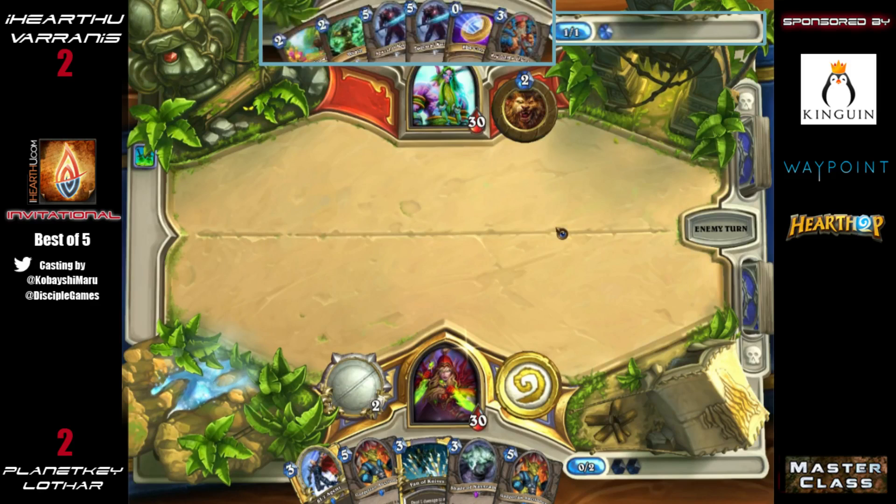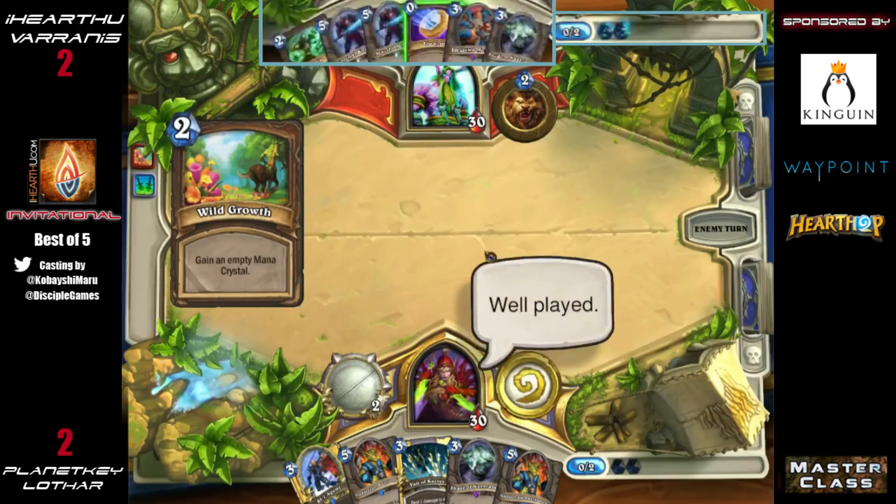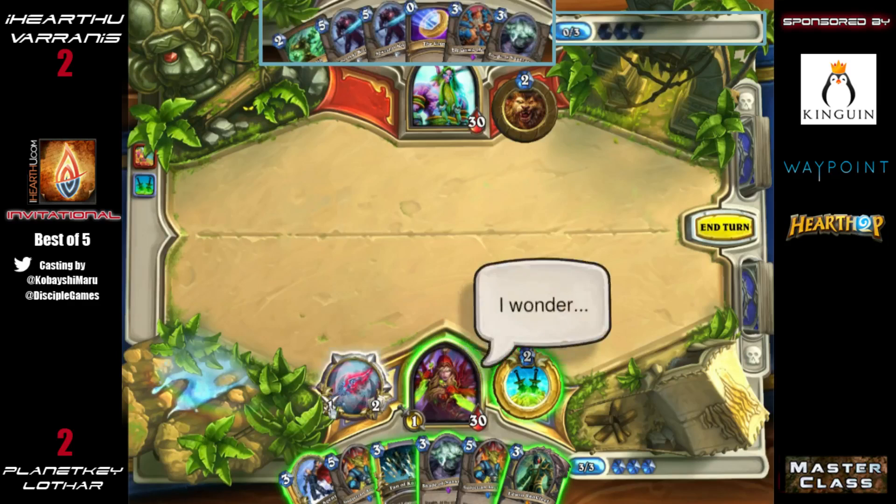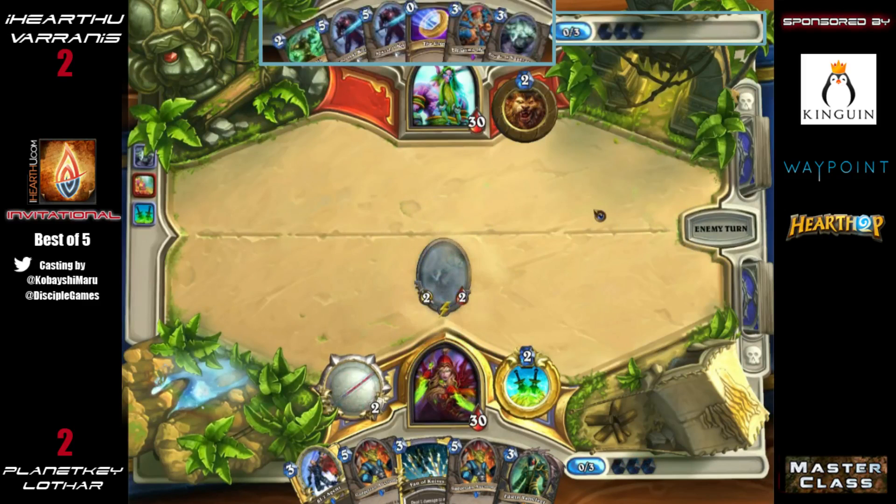Turn two Wild Growth — very simple, straightforward, always what you're looking for. He was thinking about the Big Game Hunter. Drawing the Shade of Naxxramas puts that in the back of his mind — if he has three mana to spend he's definitely going for the Shade. He can say that maybe Lothar is going to get greedy and go for a big Edwin. The issue with that is Druid has three really strong answers: two Keepers of the Grove and the Big Game Hunter.